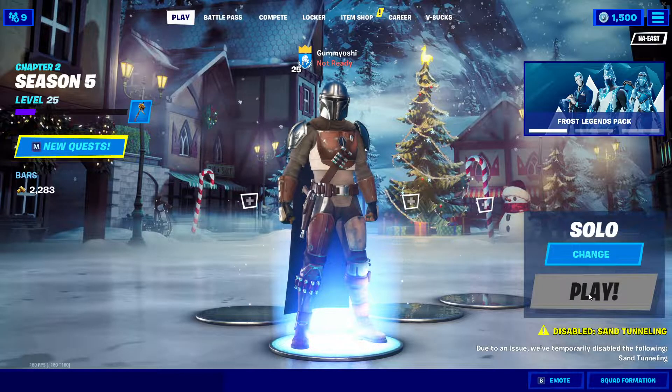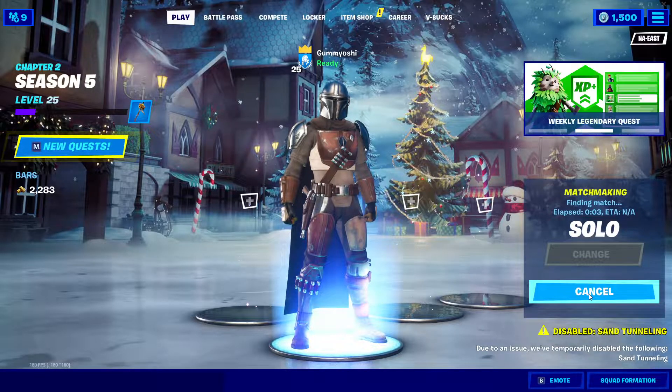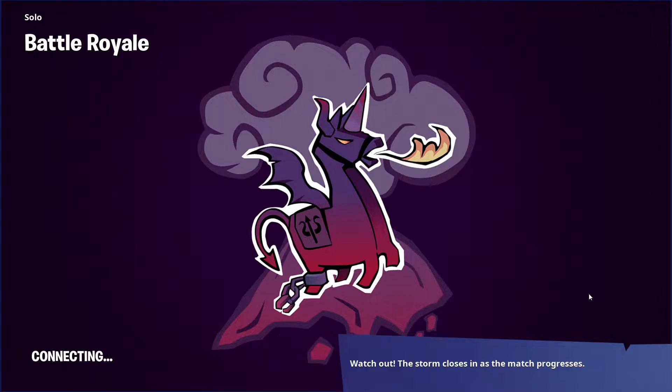If we load into a game, I can show you guys how to easily do this — there are a few different ways. The easiest way is probably just to drop into a place like Lazy Lake, somewhere with a lot of elevation differences, so you can try and stay on the high ground and shoot down at your opponents. Another way to do this is in a build battle, or just in a fight in general — try and build up above them and obviously deal the damage from above.